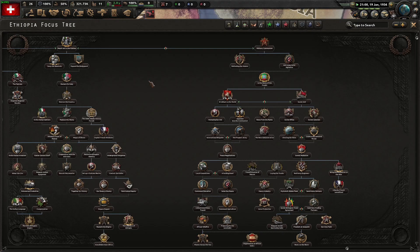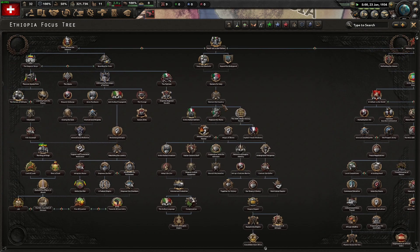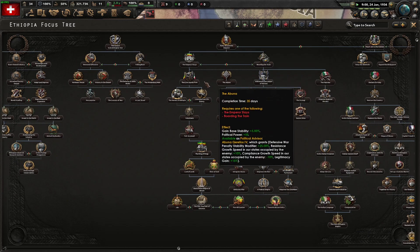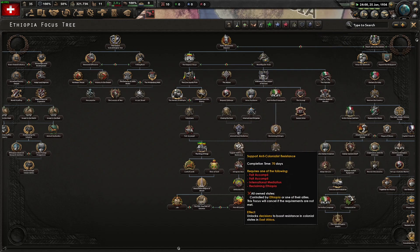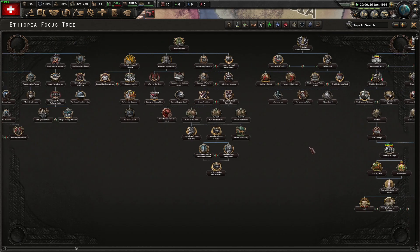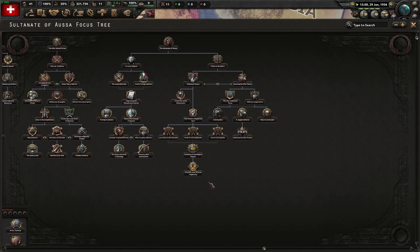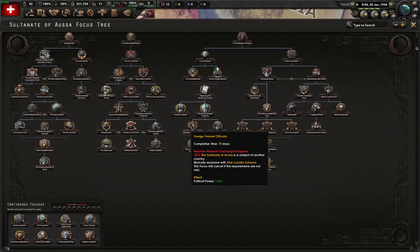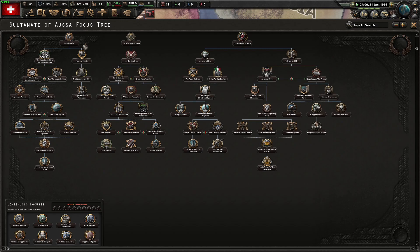Looking at Ethiopia's focus tree: you've got the communist branch, Soviet communist, your own communist, a puppet of Italy path, and then probably non-aligned or fascist. There's also an economic branch and a military branch. Even the smaller countries in there have a little bit of focus tree, though not too big.